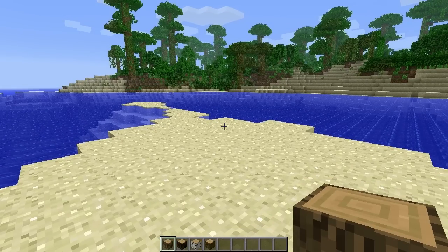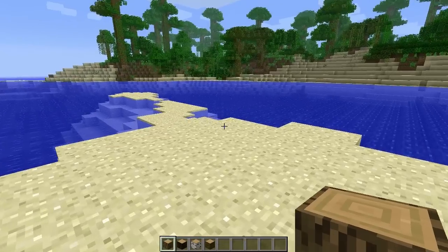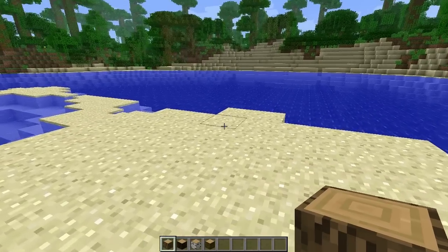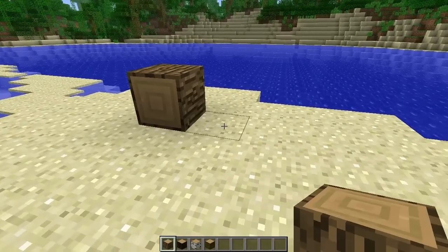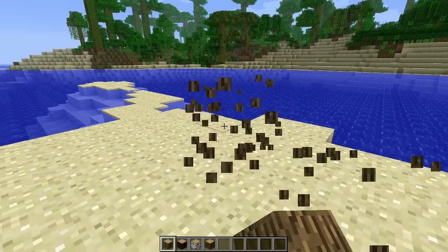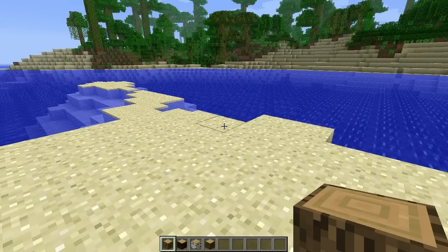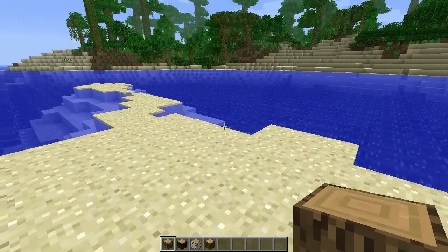Basically what this does is — when Minecraft updated to 1.3 it got this new cool log placing feature, or some thought it was cool. I don't know, that's more of an opinion. But you know, you could place blocks or logs sideways and stuff like that. It was a very nice feature to add to the game, but at the same time I, as many others did, felt that it was kind of annoying.